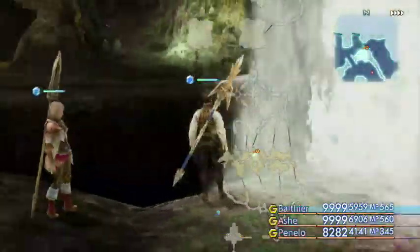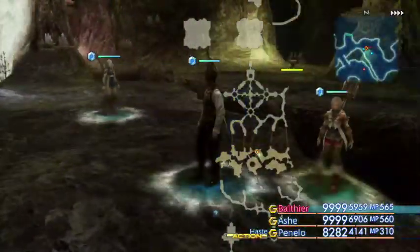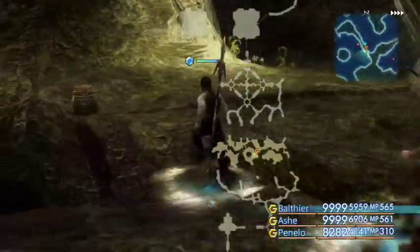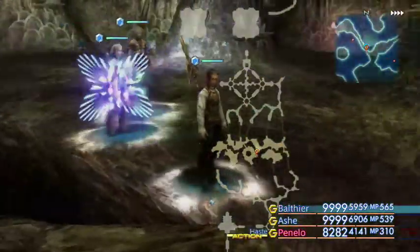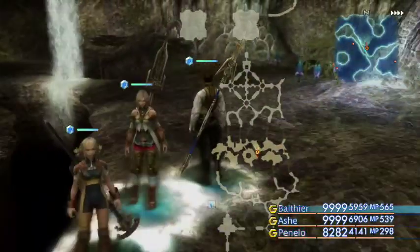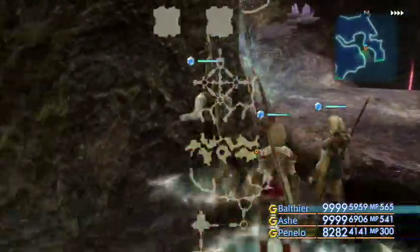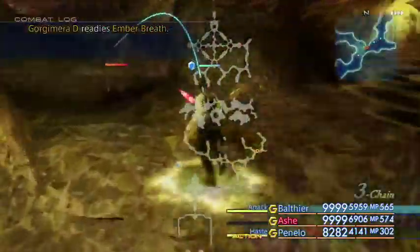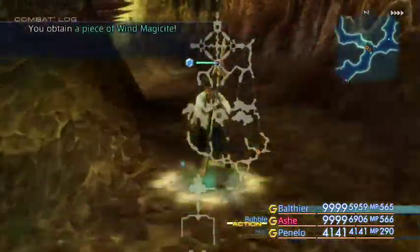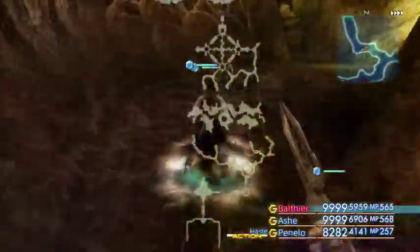We need to get into that centerpiece there, but at the moment the water is currently blocking us. That chest there is the one that contains the 1000 Needles. We're going to have to try and move this water somehow, but for some reason it's not playing the way I want it to right now. I'm going to keep going through some of these tunnels to try and manipulate it — you can manipulate it by going through the different entrances into that area.